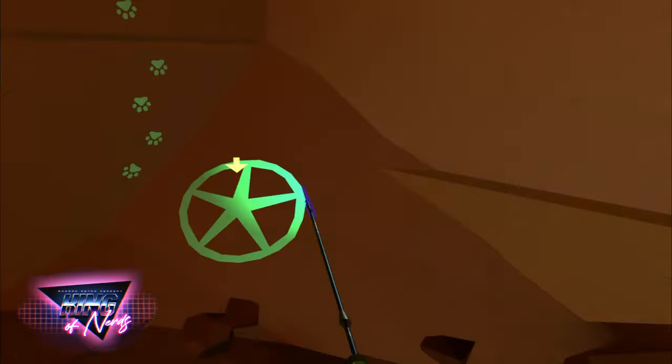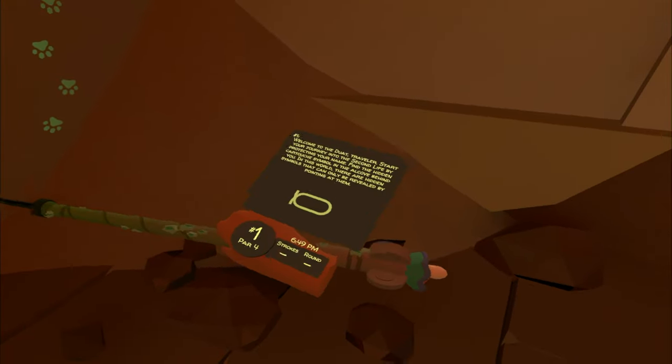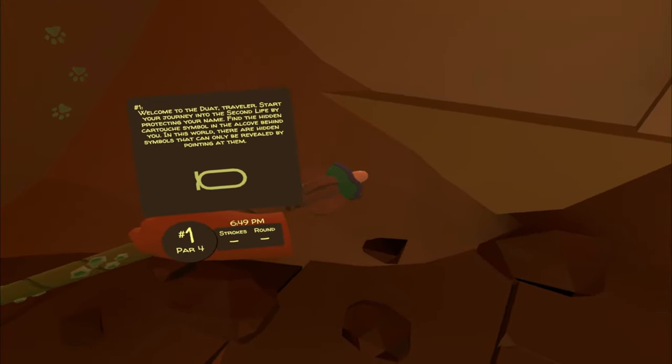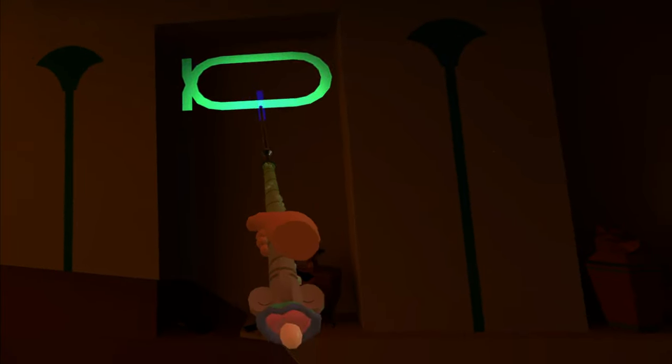We'll go to hole number one and get the introduction clue. For the first clue, we need to go into the small alcove just to our right, so we'll enter there. We'll look to our left and look up to the top of the wall, and you'll see clue number one.